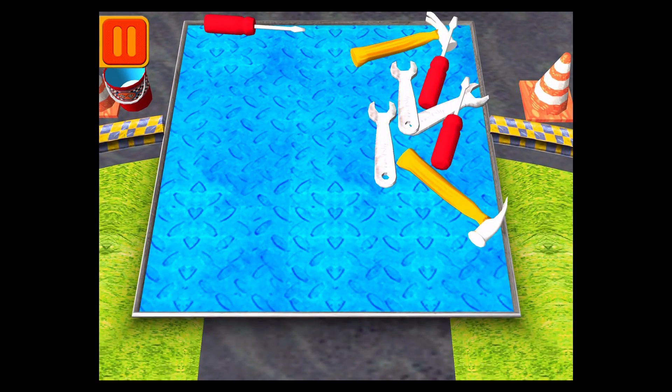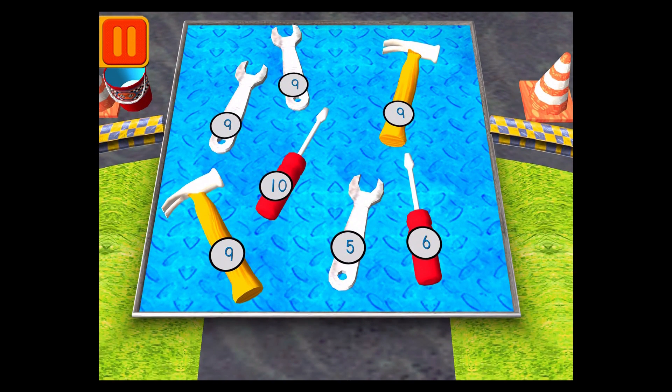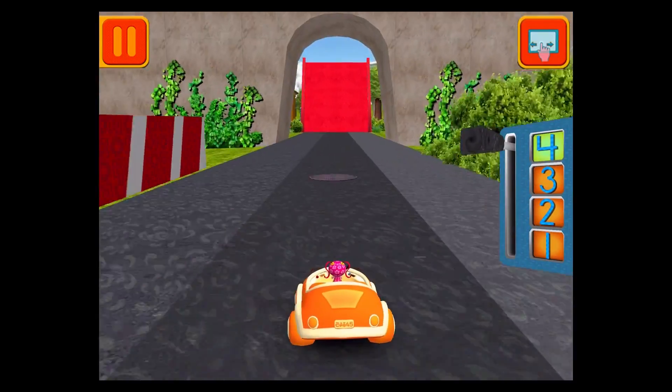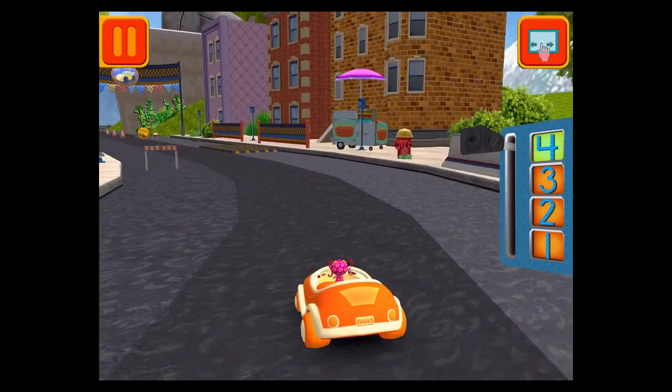Bot has a lot of tools — tap on the group that has more tools. Good! Next! We need to give Bot all the tools with the number nine! When you see a tool with the number nine, tap on it! We need to get back to the track! Swipe left or right to change lanes! Remember, the more coins you collect, the more cool stuff we can unlock!